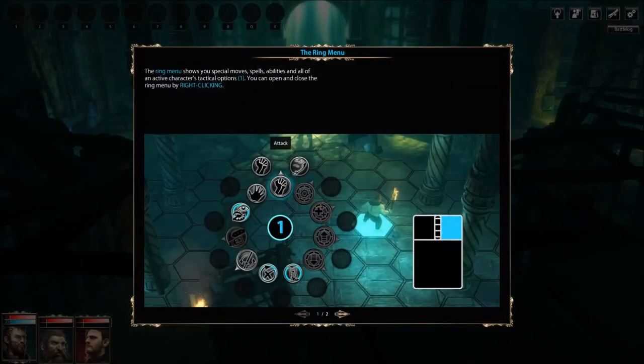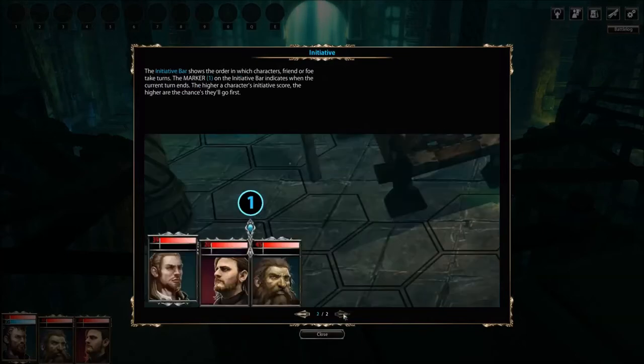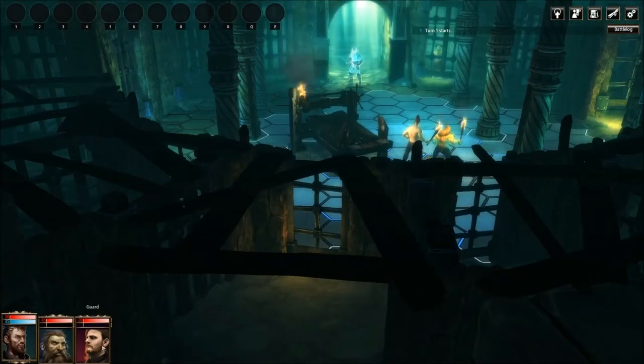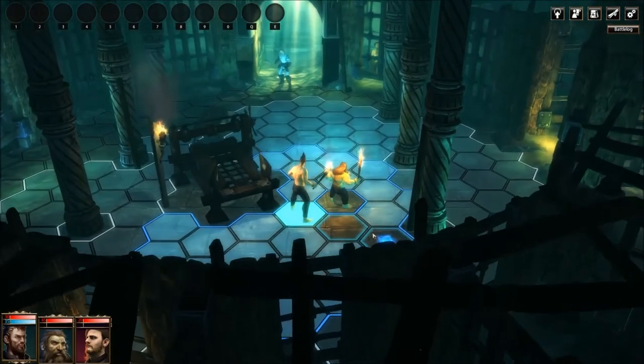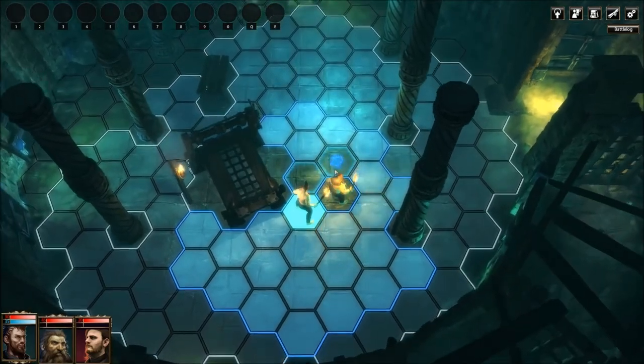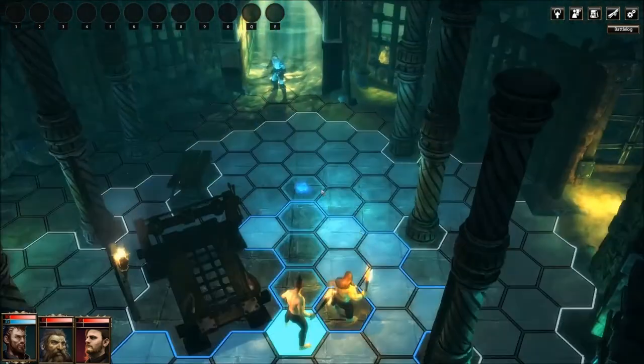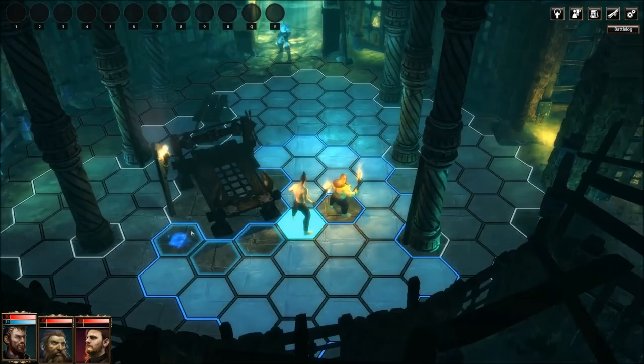Alright, we have the ring menu. I will glance through some of the stuff — it's me, then Dwarfy, and then God. Alright. We have a little bit of control of the camera pitch. Can we wait? Is there a wait feature? Let's end our turn and wait for him to close with us.